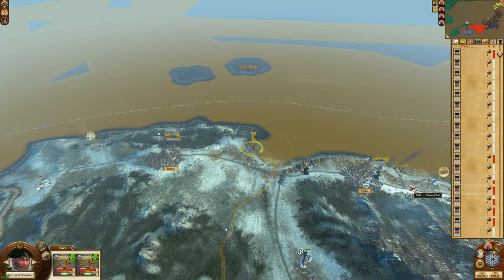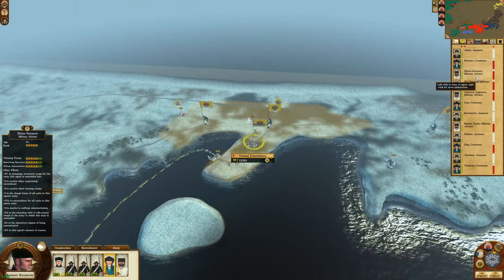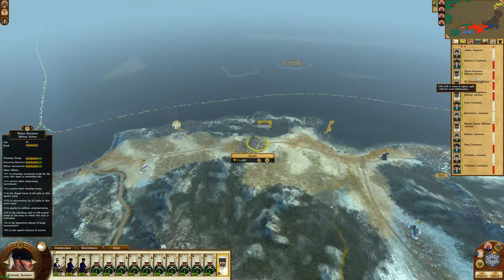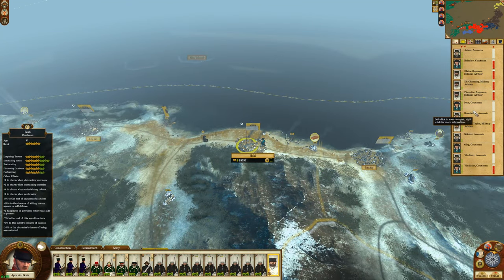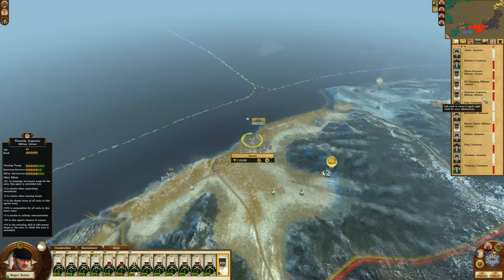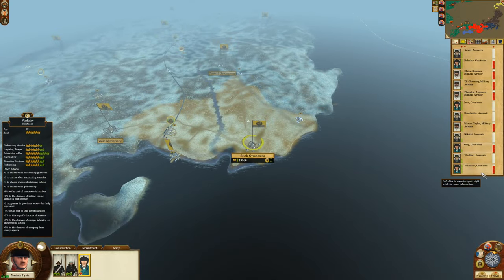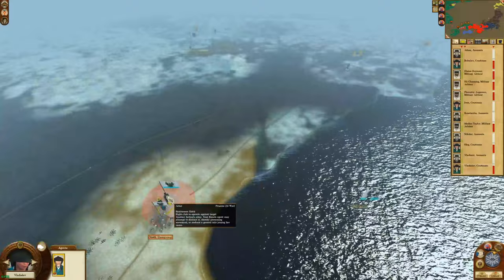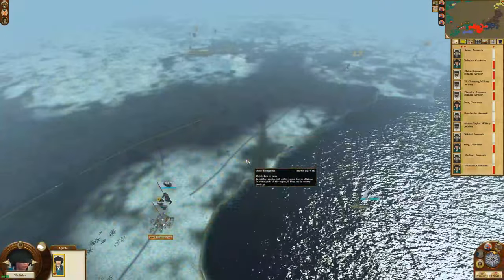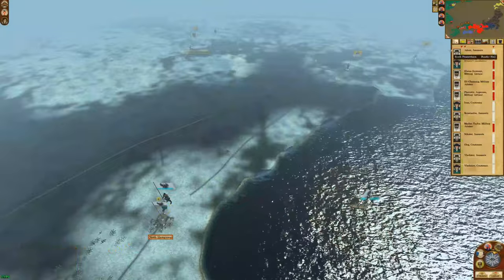Trying to get to that courtesan because she's causing trouble. There's my own courtesan. Got my advisor there but my advisor cannot do anything to her. Got one up there — can you stop him from moving? Failed. Shame, shame, shame.